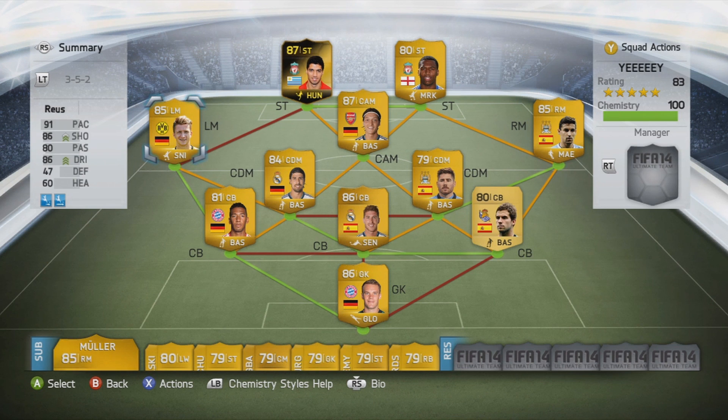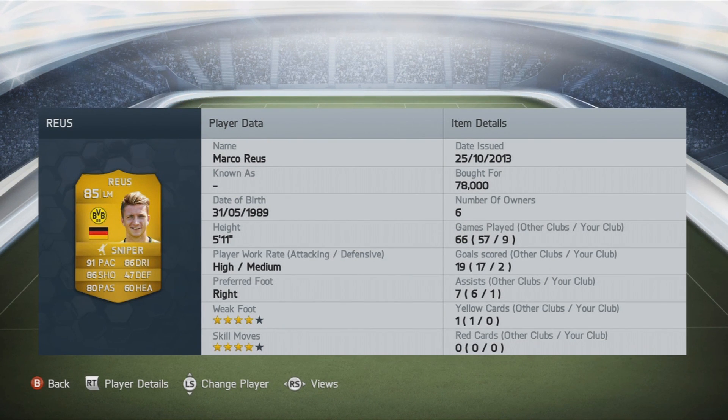Moving on to the other wing — the left mid. There we've got Marco Reus — 91 pace, 86 shooting, 80 passing, 86 dribbling, 60 heading, 4-star skill moves, 4-star weak foot, 5.11 feet tall, and bought for 78,000 coins.